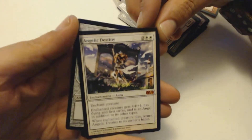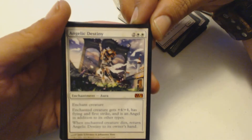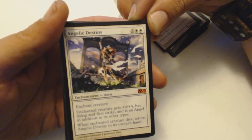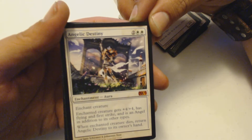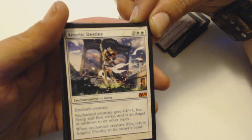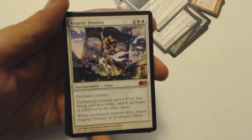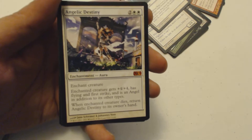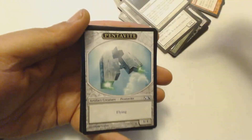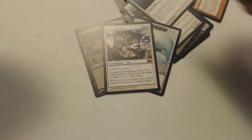But I got a mythic — look at that. Angelic Destiny! I recommend everybody has one of these in any kind of angel deck, especially if you have some cards that aren't angels. This is a two and two white enchantment aura. Enchant creature: it gets plus 4, plus 4, has flying and first strike, and is an angel in addition to its other types. When the enchanted creature dies, return this to its owner's hand. So you put this on a creature, it gets a plus 4, plus 4 bigger, and it's flying and doing some first strike stuff — so it's probably not dying too easily. But if it does die, you just do it all over again. I got a mythic, so I'm happy — can't complain about no mythic, especially that mythic. I'll take it.